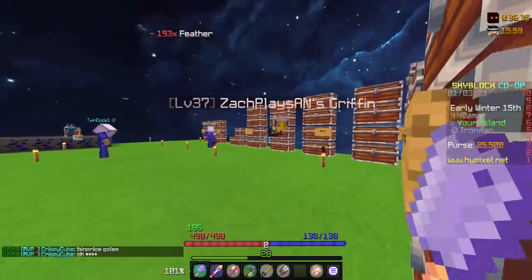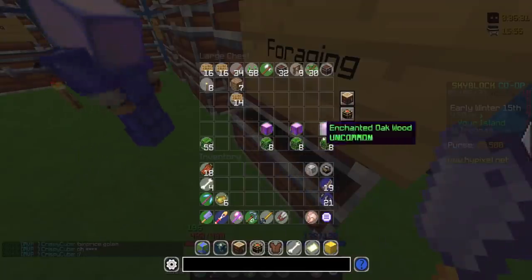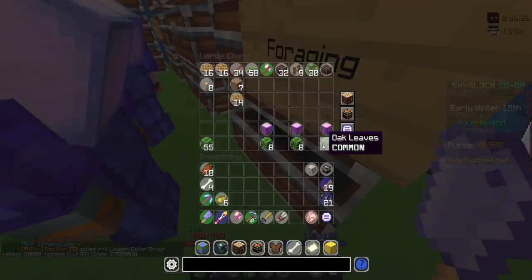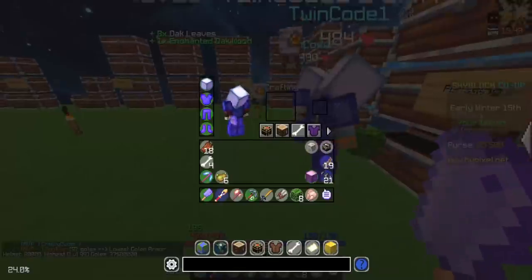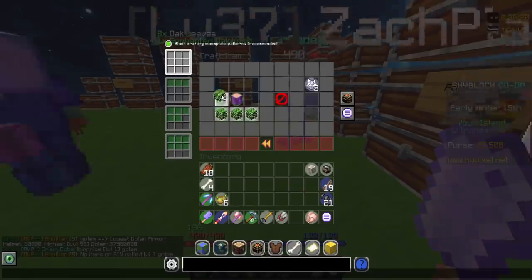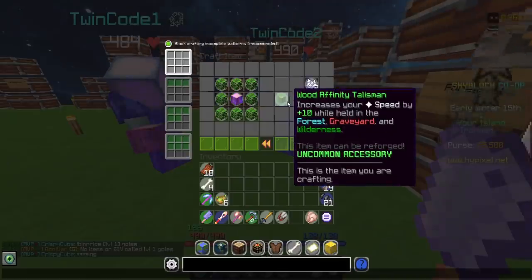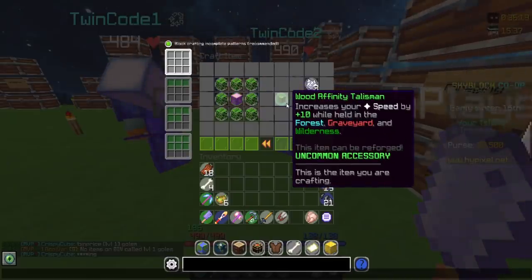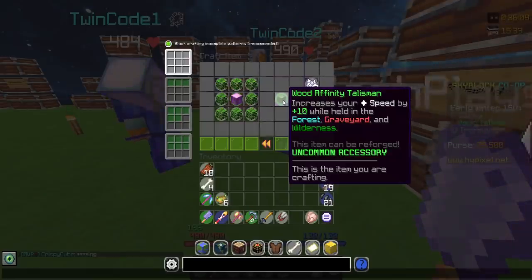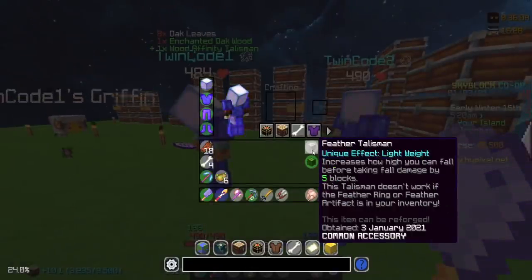In the other chest by our forging stuff, I put together a couple of care packages. Each of us grabbed an enchanted oak wood and eight oak leaves, and on the crafting table we crafted the wood affinity talisman — another one we've had unlocked for a while. So that's two more talismans crossed off. Then we quickly ran to spawn to buy a few more.